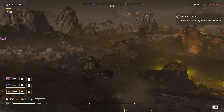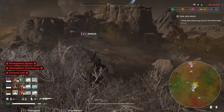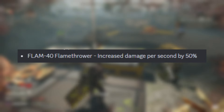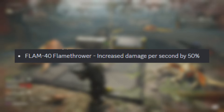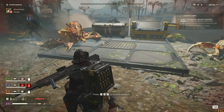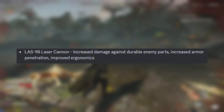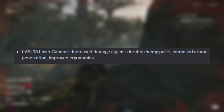If you aren't familiar, you can disable safe mode on the Railgun when you land, which allows you to fully charge up the weapon. However, doing so risks hurting yourself, and safe mode is on by default. The flamethrower had its damage increased by 50% per second, which is a pretty big damage increase — we'll have to wait and see if it's actually viable now, as a lot of people were struggling with it especially given it's a later weapon to unlock. The laser cannon had its damage increased against durable enemy parts, increased armor penetration, and improved ergonomics — which is the handling of the weapon.